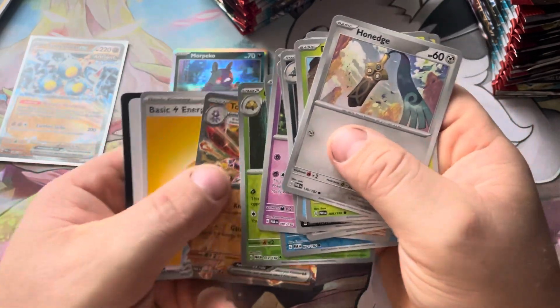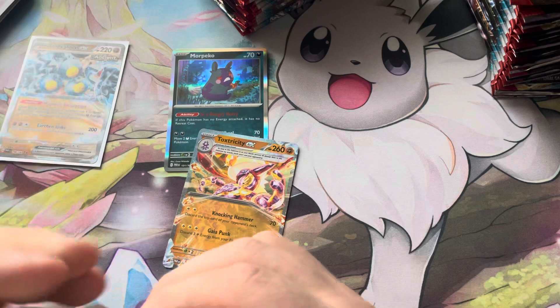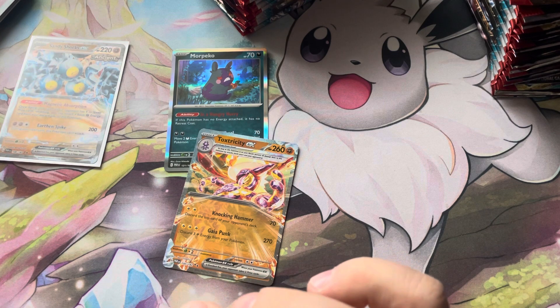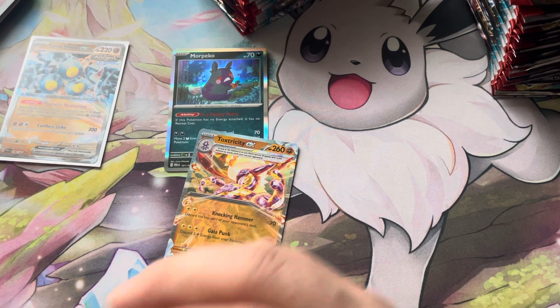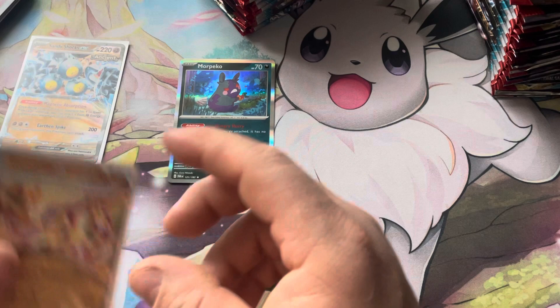And a Toxitristi EX — so we're pulling a lot of fighting today! We got Sandy Shocks and then we got Toxitristi. A lot of fighting Pokemon.